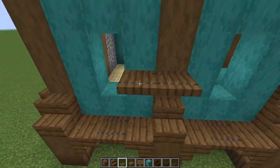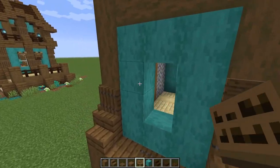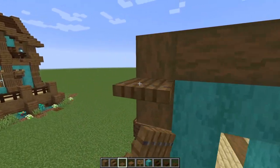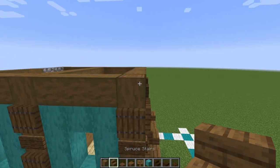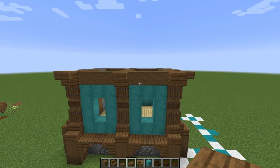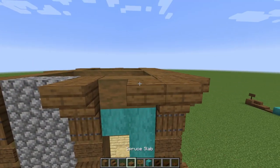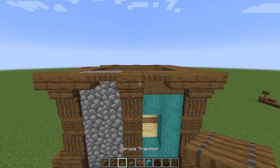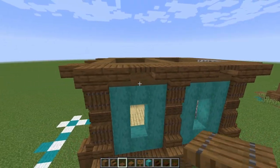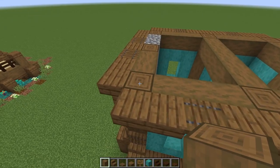Now for the next bit of detail, grab some trapdoors and put them on top of every single one of these stairs, all the way around. Then in between, we're putting some spruce signs for added detail on top of every single trapdoor we just placed. After that, put trapdoors above every single sign going all the way around. From here, put upside down stairs in those gaps where the trapdoors were, all the way around. Then put slabs on each side of those stairs and trapdoors in the gaps - doing this all the way around on every side.